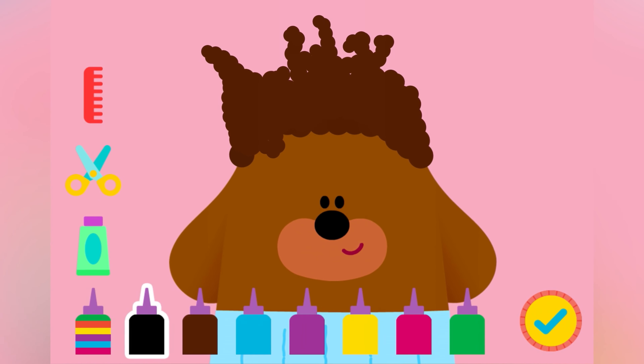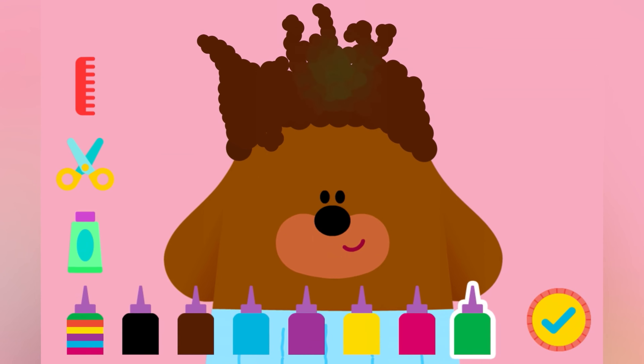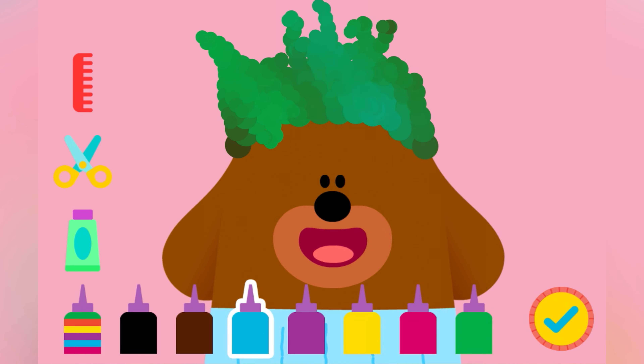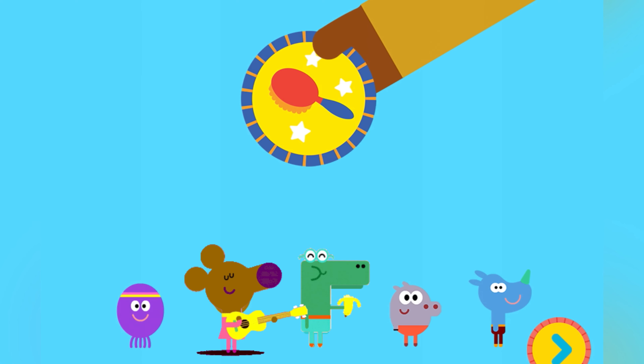Now Dougie's ready for his hair colour. Let me choose a green colour. After green colour, I use a blue colour spray also. The blue and green colour hair looks very cool. That looks fantastic. Well done, Squirrel. You've earned your hair badge!